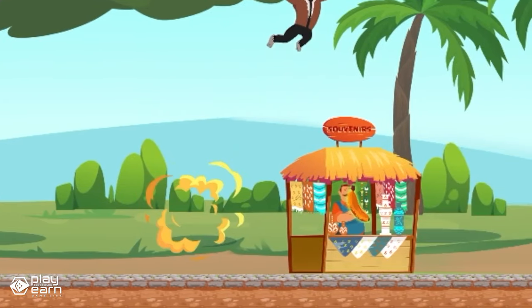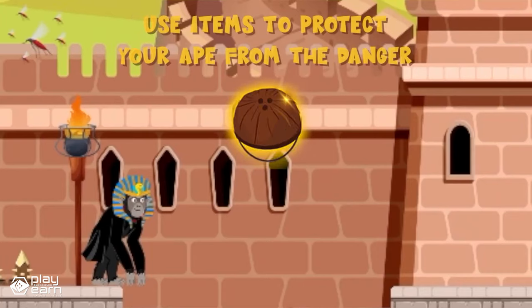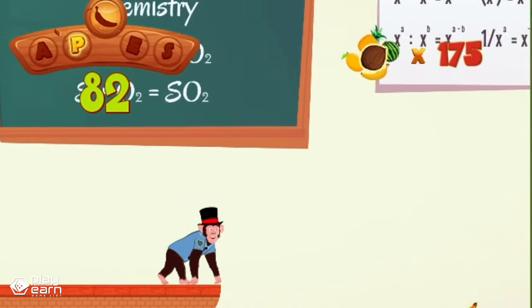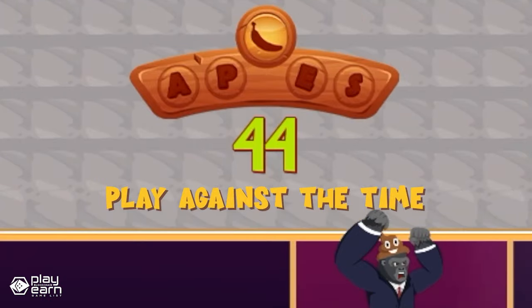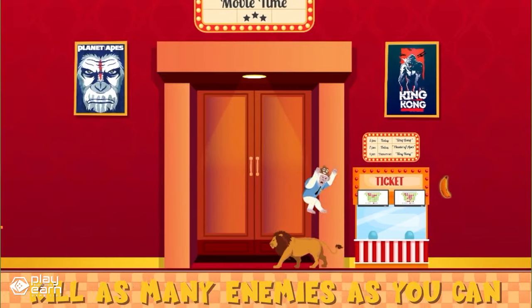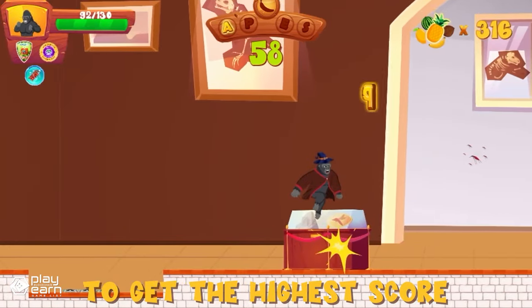Be careful, because enemies also populate each map and can harm your ape character. When an enemy touches you, your health decreases, and if your HP reaches 0, the game is over. While enemies pose a threat, they also offer a chance to earn more points — you can jump on top of enemies or shoot them with your banana gun to eliminate them and gain points based on their size. The game has different game modes such as Classic, PvP, and Training, where players can compete with each other and earn rewards.